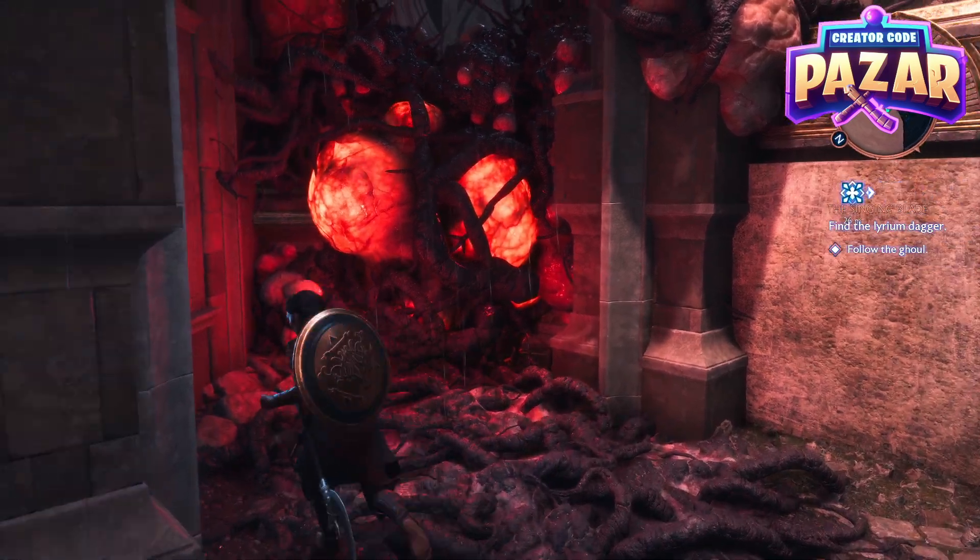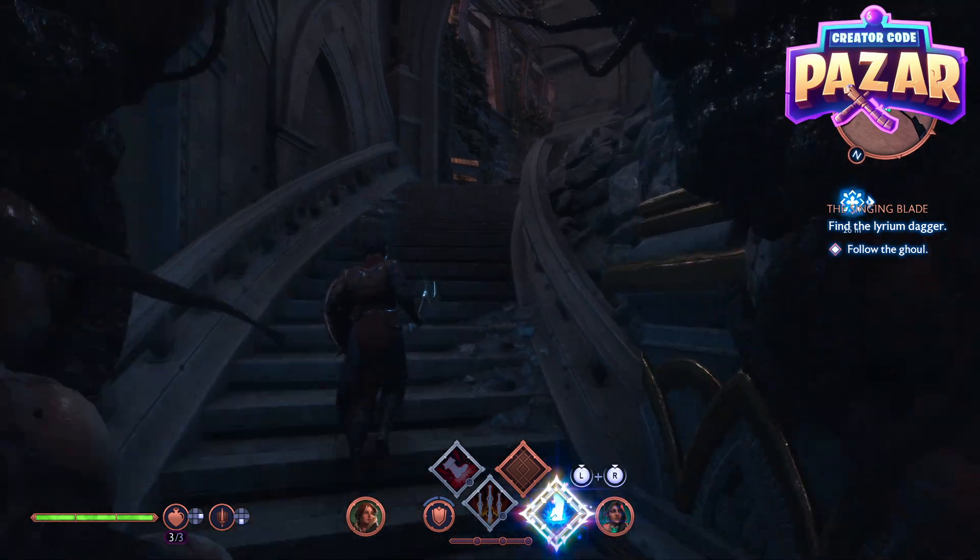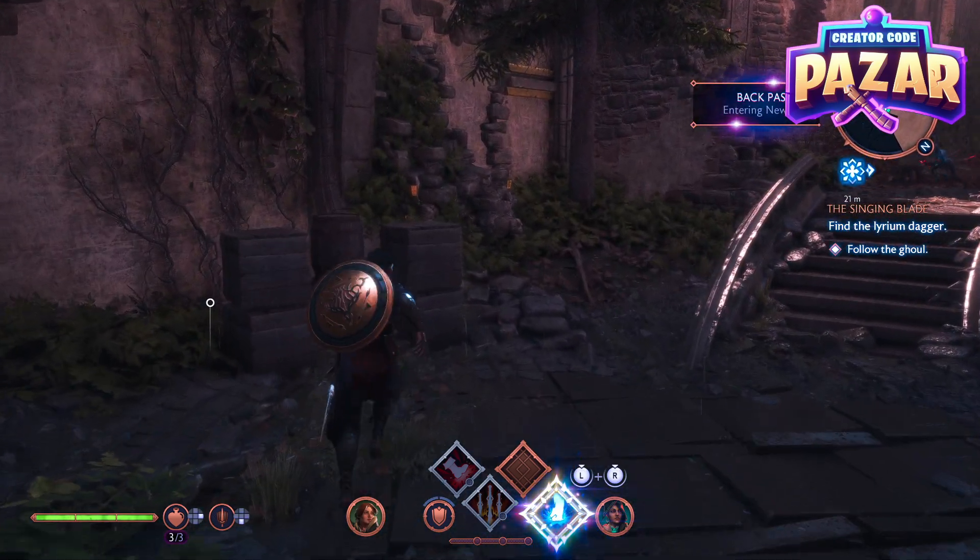So the ghoul just jumped up over here, so we will actually need to take out these pustules to our left by attacking them, and then we can actually run up to the left.